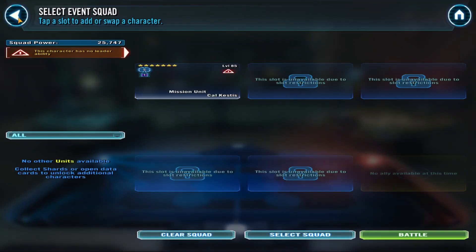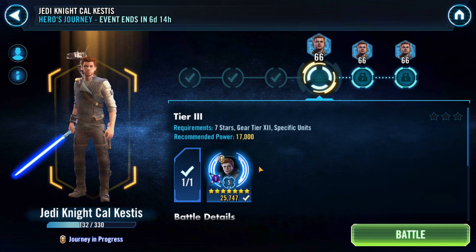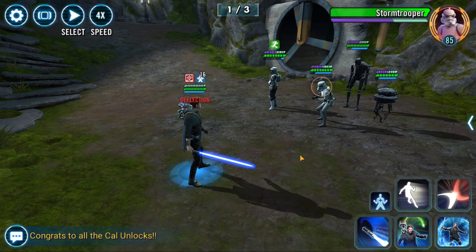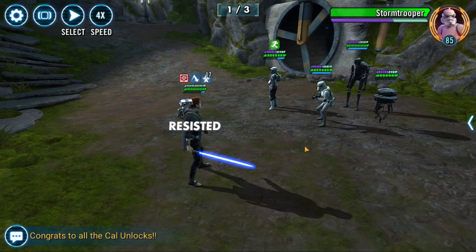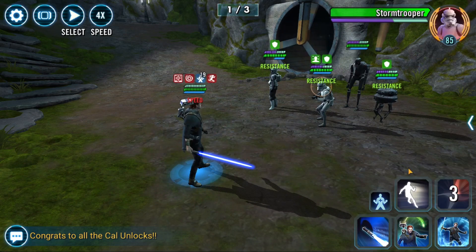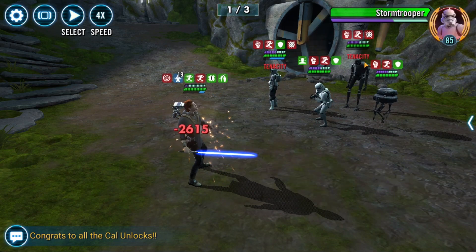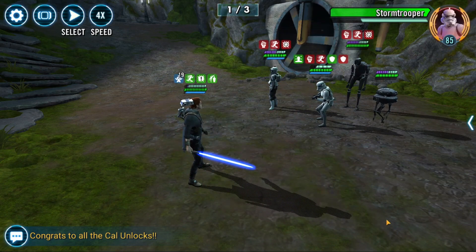On to Tier 3. Same mods, Cal is still R5. The no-leadership ability is a little annoying but that's alright. The daze really sucks — I'll try to get the weak one out first and keep working through them.